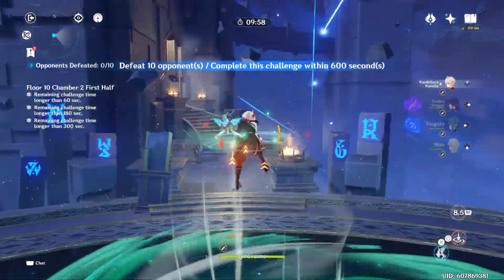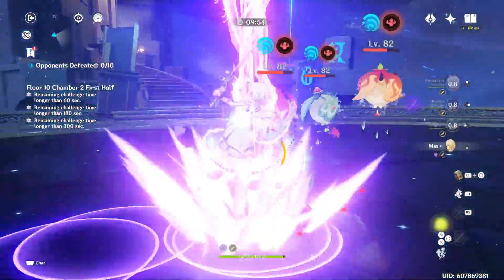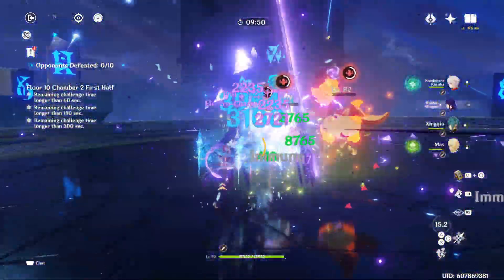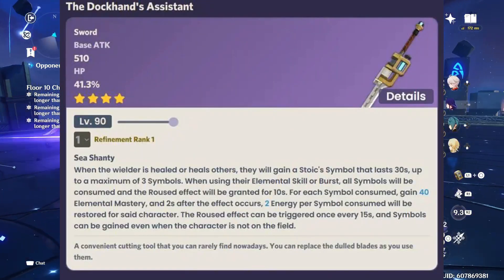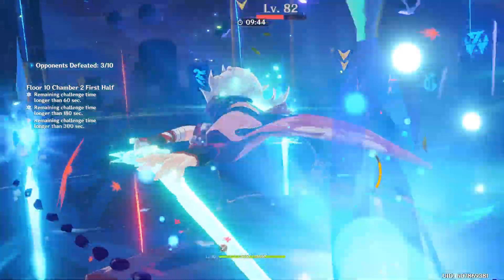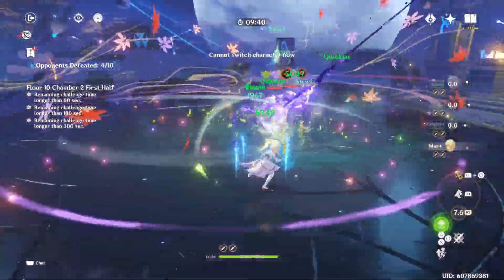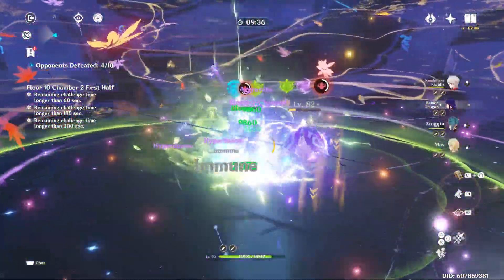Now that we briefly talked about the new 5-star weapon, let's move on to the new 4-stars included in the 4.1 Phase 1 weapon banner. Starting off with the new 4-star sword, Dark Hand's Assistant. This weapon is going to be really good for sword users that rely on HP for either their damage or supporting capabilities. It also provides an Elemental Mastery buff that will be handy for Elemental Reactions.